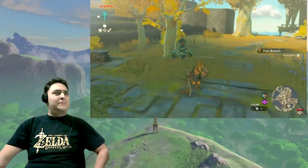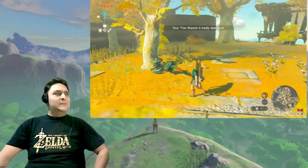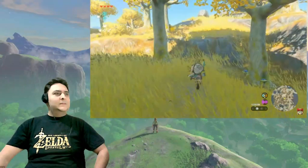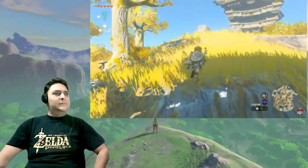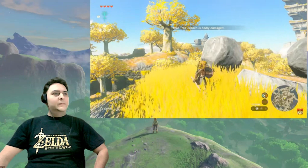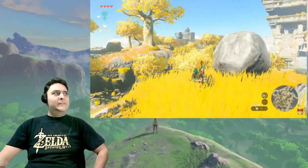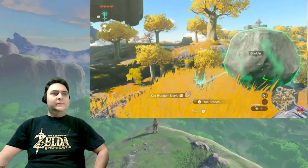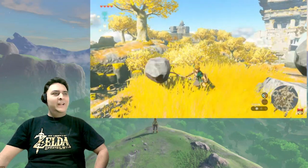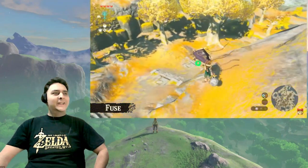Get another branch. We've now explored more of this Sky Island. As expected, fighting with just a branch won't get us very far. Also, this branch is almost broken. So here's another one of Link's new abilities. If we use this branch and the rock over here and do this — look! We can stick them together. We created a makeshift hammer. This is called Fuse. You can stick objects together to create new weapons with various effects.